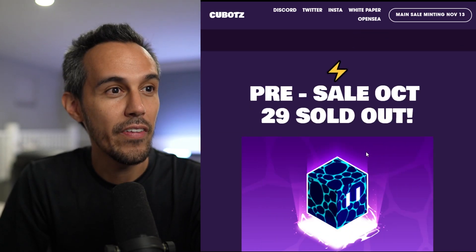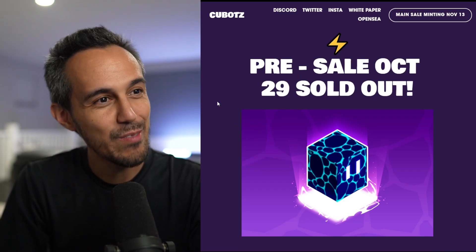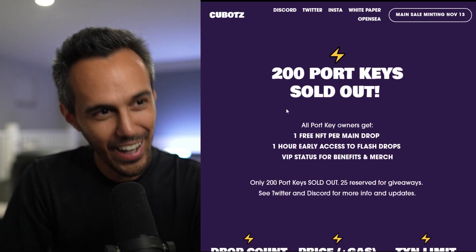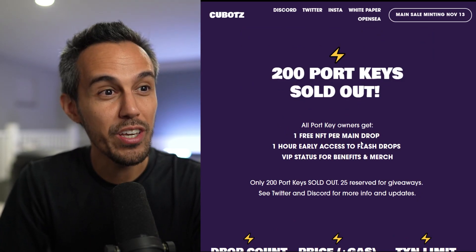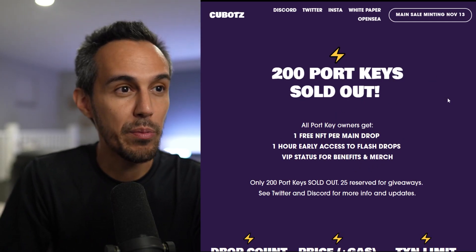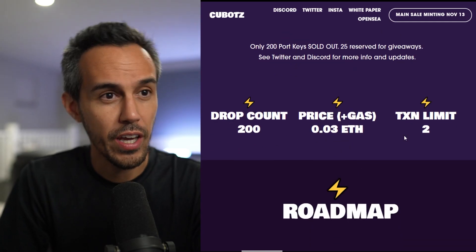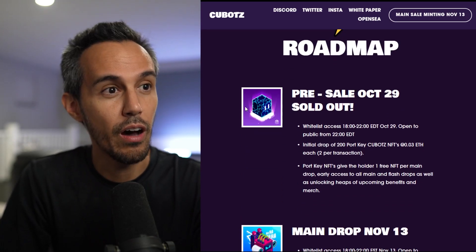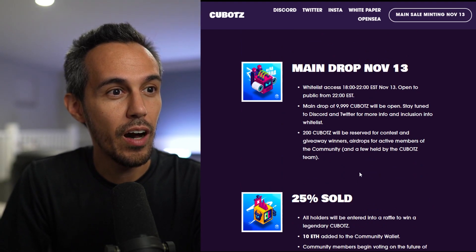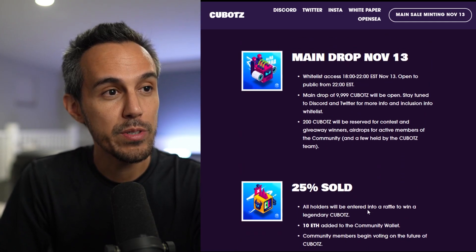The pre-sale was October 29th and sold out — the Toronto port keys sold out. Port key owners get one free NFT per main drop, one-hour early access to flash drops, and VIP status. You can get port keys on the secondary market for around 0.03 ETH. On the roadmap, the main drop is on the 13th, and 200 Kubots will be reserved for contests and giveaways for active community members.